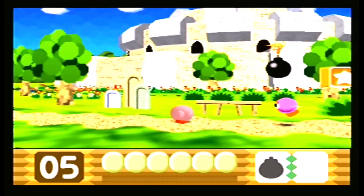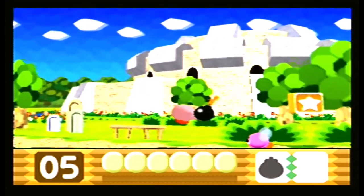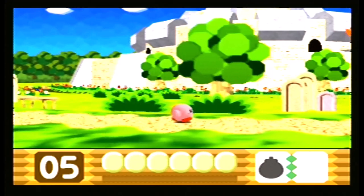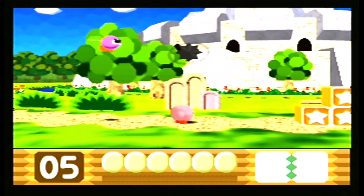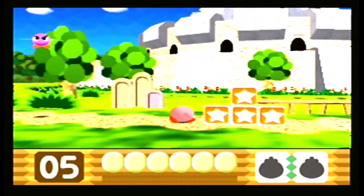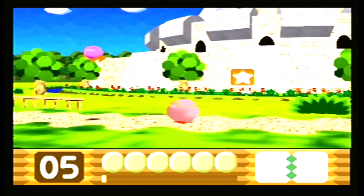The little rocket is a bomb ability — okay, Ronto Burnt. I at least remember some of the enemies in this game, but some of the newer ones are a completely different story. Dodging helps out greatly, especially for this part. Anyway, throw away the bomb ability.